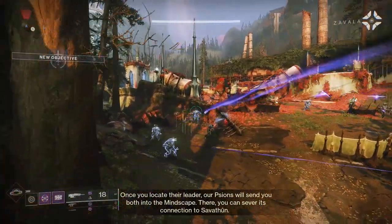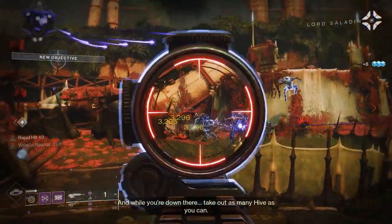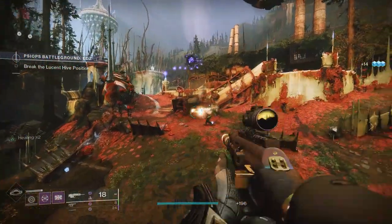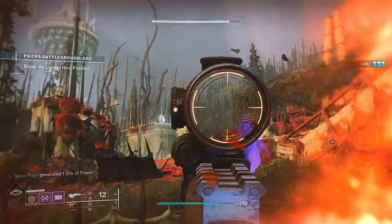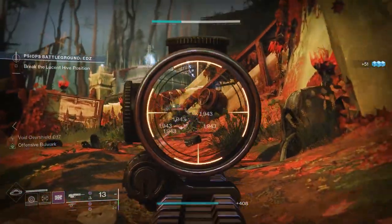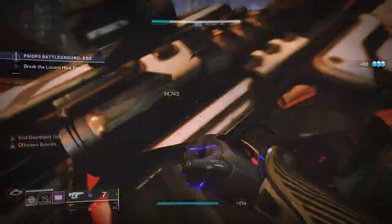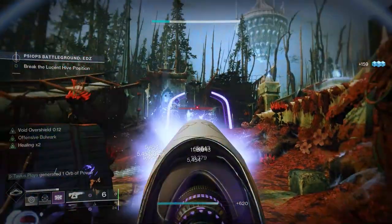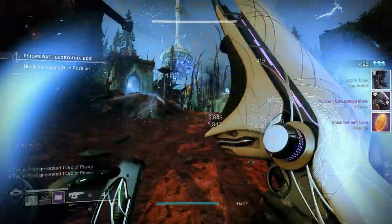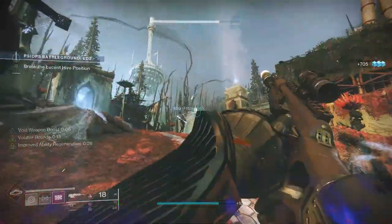Telesto lovers, hear me out. With this Titan bubble build, we're going to be shielding, healing, and supporting our teammates. Our barricade gives an overshield to you and your allies for 15 seconds with the Bastion aspect and the Echo of Persistence. Our throwing shield also grants us an overshield with enemy hits, and our vortex grenade weakens targets with the Echo of Undermining, while kills with our grenade grant us Volatile Rounds and Void Elemental Wells. These Void Elemental Wells will grant us quite a few buffs like damage resistance with Well of Tenacity, bonus weapon damage with Font of Might, Volatile with Volatile Flow, and increased intellect with Font of Wisdom so we can pop bubbles super fast and blow everything up with Telesto.